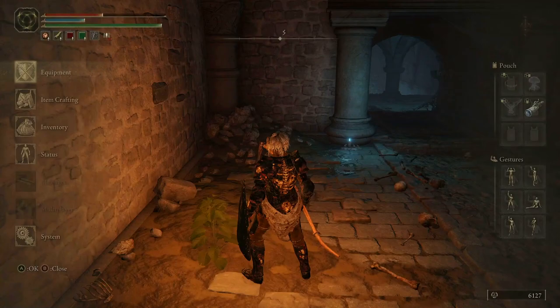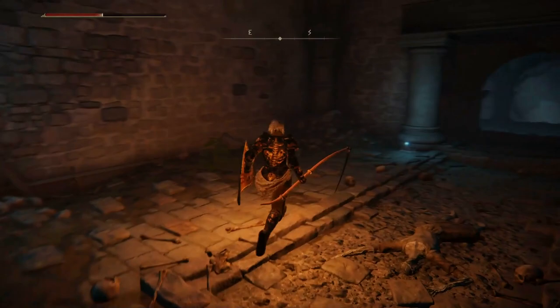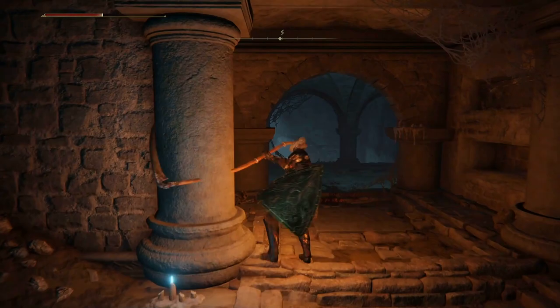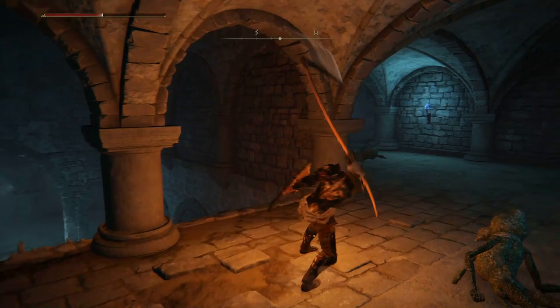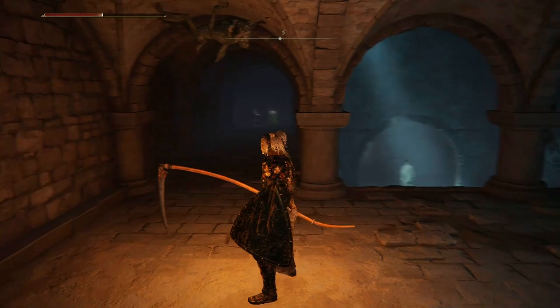That is a cool-looking weapon, it really is. The light attack and the strong attack are very similar, I feel like. The crouch attack looks kind of the same — there's not very much variety in this, there's no back step. That was a charged attack though. We got something back here. I don't want to use this weapon — this is not my weapon.